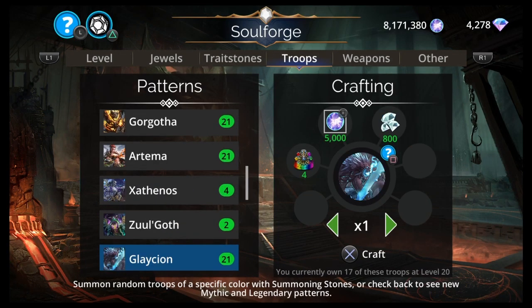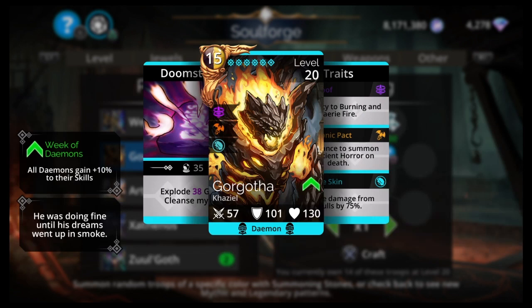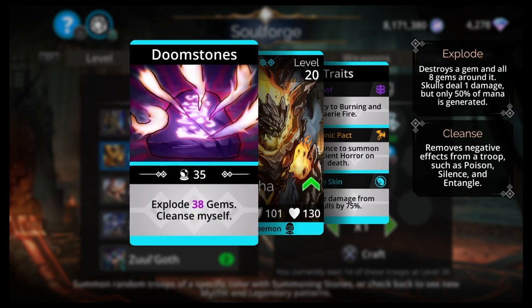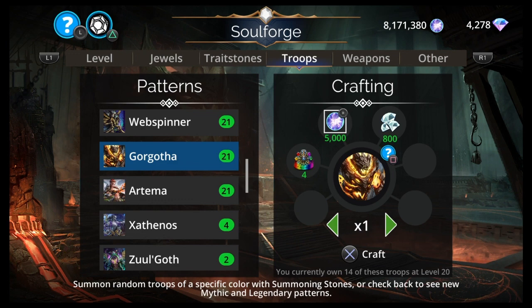Gorgotha and Glaceon are both good. I probably use Gorgotha a little more these days, but Glaceon I used more back in the day — they're pretty close, might be tied. I'll go with Gorgotha. 15 mana, brown, yellow, Kazeal, daemon. Explode a bunch of gems and cleanse myself, reduce damage from skulls by 75%, daemonic pack, 25% chance to summon an ancient horror on death. So it's pretty good — it's durable, a mana generator, a tank. Glaceon goes really well with Bloodhammer or Mithrilion, but works in one specific team and doesn't do much else. He's still good though. 20 mana, brown, purple, Draxum, daemon monster.